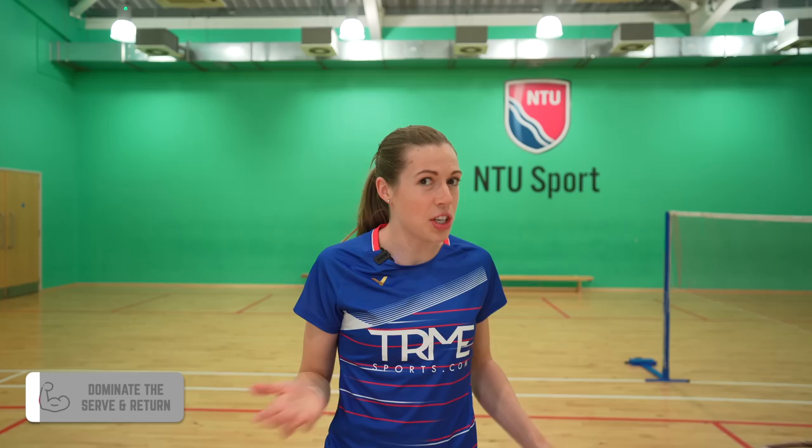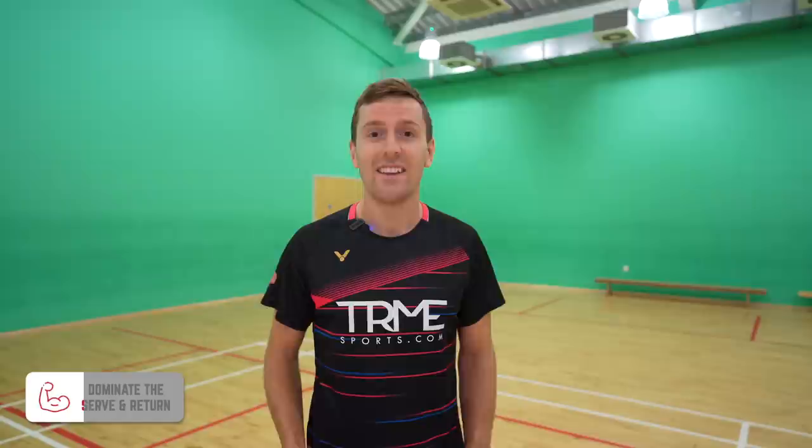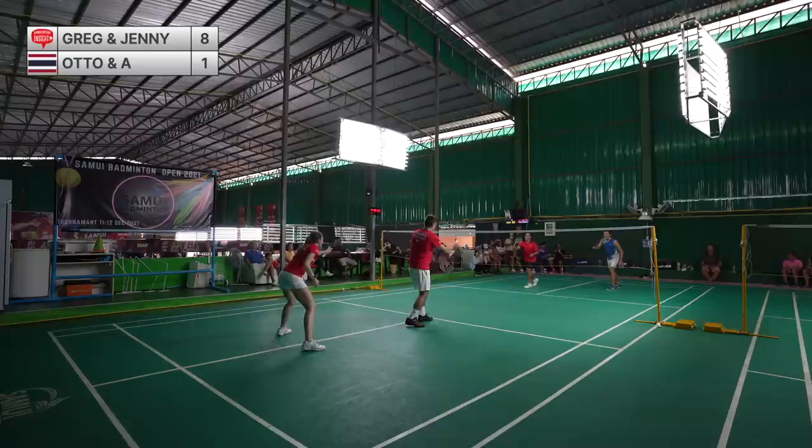Our fourth tip is to be intelligent in the serve and return situation. Generally, if you're a better player, you're likely to have a better serve and return of serve. We've got two points: firstly, you need to set up to play to both of your strengths — for example, if your weaker partner has a good serve, then you'd let them serve first or you would return first. Secondly, you need to think about trying to win the point in the first three shots, as this is a great opportunity to win the rally without your partner even hitting a shot. You can serve to a certain place to encourage your opponents to play certain shots which you can then look for.